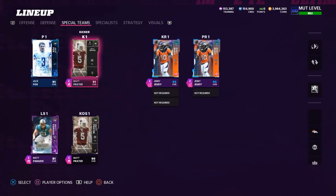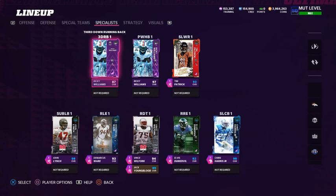For specialists: I upgraded the punter to reach 96 overall - Jack Fox is the highest overall punter at 91. Matt Prater played for the Broncos so he's the 91 overall kicker with the Focus Kicker ability for the slower kick meter. Jerry Jeudy is my kick and punt returner because of his 99 speed. For my specialist slots, Ricky Williams handles third down and power back, Tim Patrick plays the slot at 98 speed, Chris Harris is the slot cornerback, Vince Wolfork and Jack Youngblood are interior linemen with Inside Stuff and Unpredictable abilities respectively, and John Lynch and Taylor Mays are my sub linebackers.